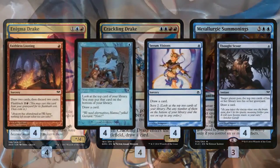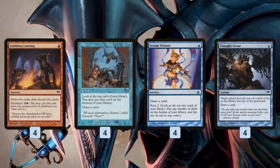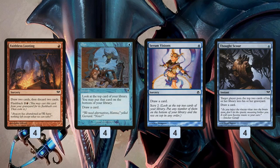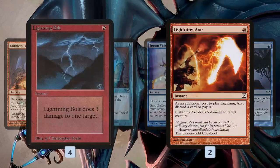To support these cards we have 16 one-mana cantrips: Faithless Looting — a great way to get cards in our graveyard; Opt — a good way to cycle through our deck; Serum Visions; Thought Scour — another great way to stock our graveyard. In the early game these cards churn through our deck to find our drakes and Metallurgic Summonings, and then they help grow our stuff while they're in the graveyard.